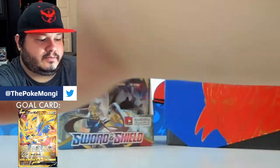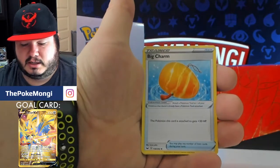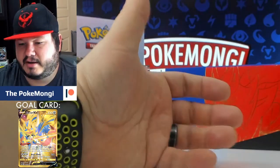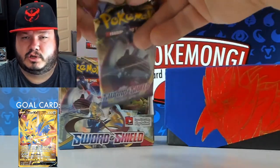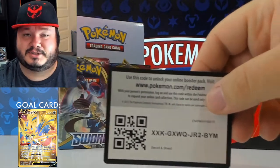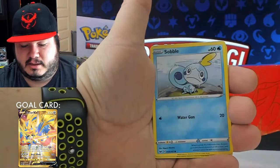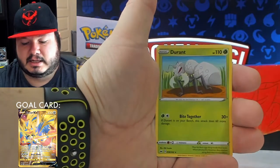Code card for you guys. Energy, Petal Dance, Rotom Phone, Big Charm, Yamper, Clobbopus, Cottony, Chewtle, Ryhorn, reverse Thwackey, and Cloyster non-holographic. Code card, energy, Reboot, Mulberry, Sobble, Pintrich, Blipbug, Ryhorn, Mancino, Sandaconda, and Kevin Durant.